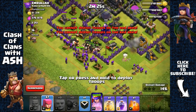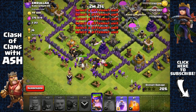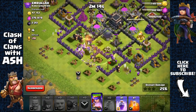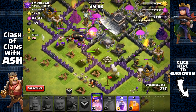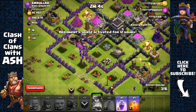Sending out the archer queen to go for that wizard tower over the wall. We're gonna need a heal spell here because those splash defenses are a big threat. The archer queen should be able to get that dark elixir storage over the wall — and there she goes. She's getting targeted by the expo, but there's a heal spell right there, and now we activate her ability.